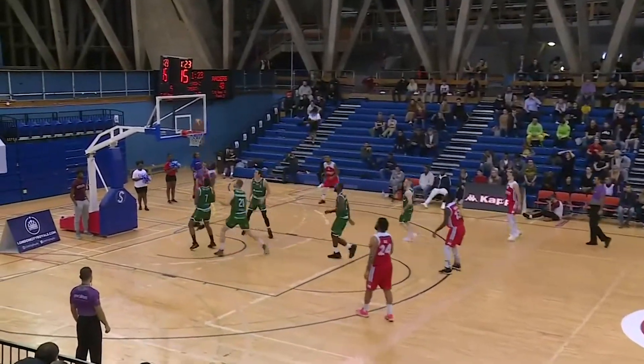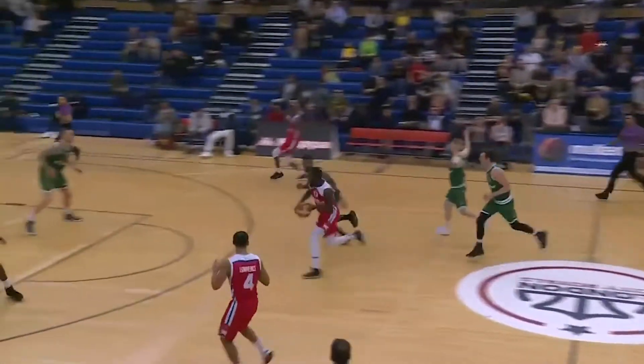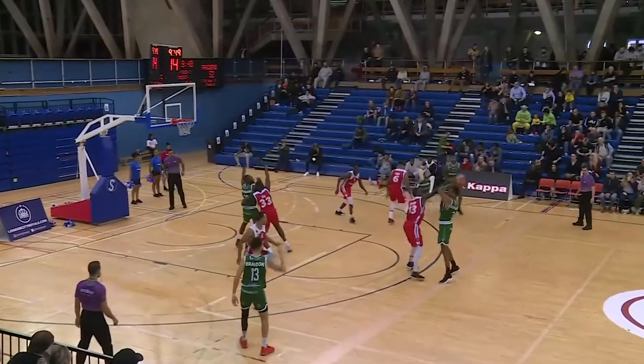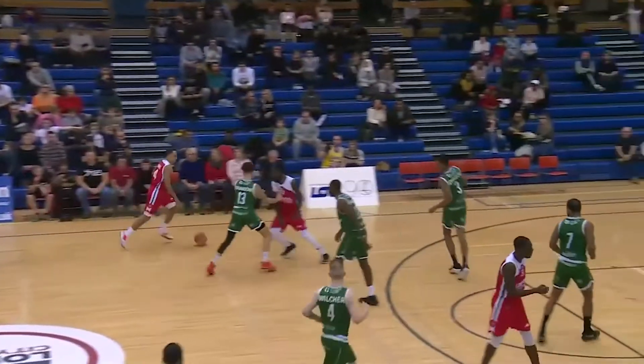Scott goes back to it, gets the pass from Jackman — what a play. Jackman comes up with a rebound, Jackman's going to go all the way. Jackman gets it up to Scott. Now Scott goes up, gets the and-one right at the end. Johnson looks for the lob, throws it down to Hassan — it's had good hands — and again, just like Hakeem the Dream.